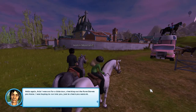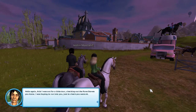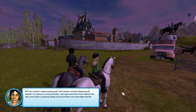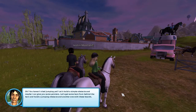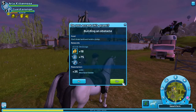Justin: 'I was out for a little tour, checking out the rune stones, you know. I was hoping to run into you, just to check you were okay. Oh, you haven't tried jumping yet? Let's build a simple obstacle, and maybe I can give you some pointers. Just get some bars from behind the barn and build a jumping obstacle. And another one with these boards.' Yes.